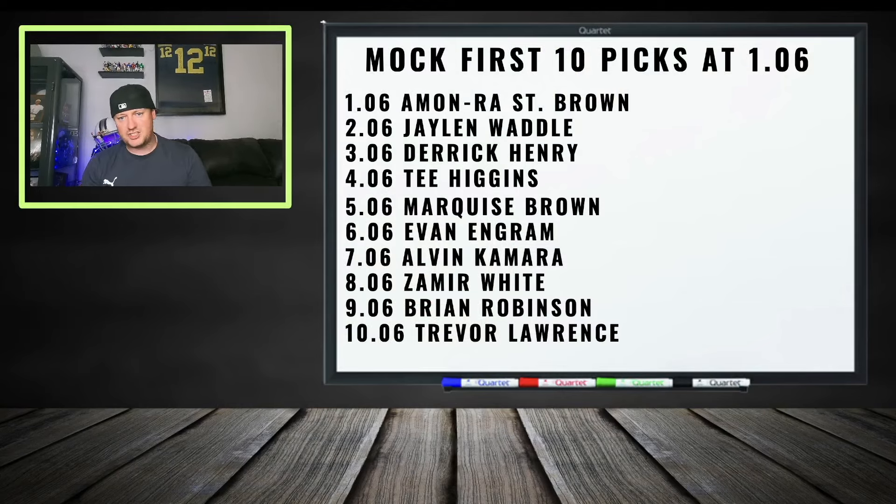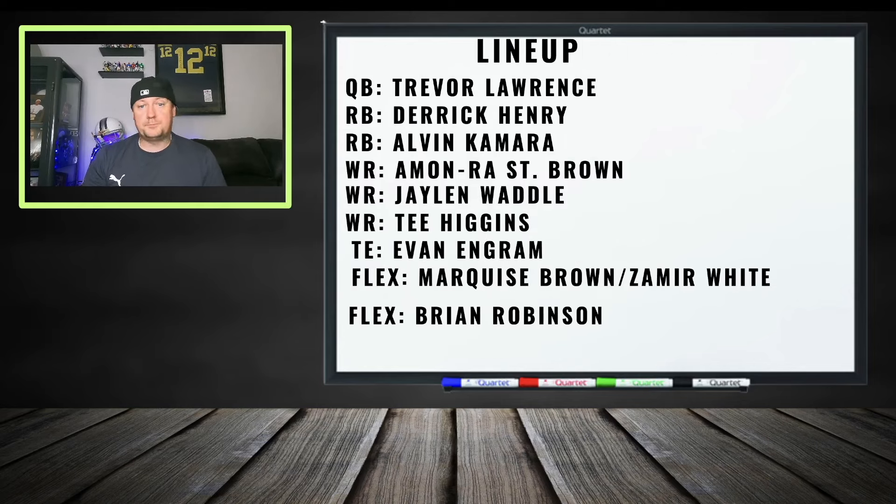Using the Hero RB strategy in a mock draft — not hand-picked, just drafting around ADP — the result was: Amon-Ra St. Brown, Jalen Waddle, Derrick Henry, Tee Higgins, Marquise Brown, Evan Engram, Alvin Kamara, then going back to running backs with Zamir White and Brian Robinson. Trevor Lawrence at quarterback. The lineup of Derrick Henry, Alvin Kamara at running back with Amon-Ra, Waddle, and Tee Higgins at wide receiver looks strong at both positions.